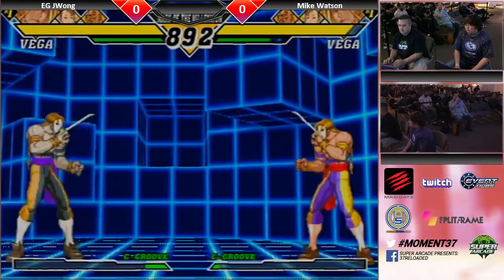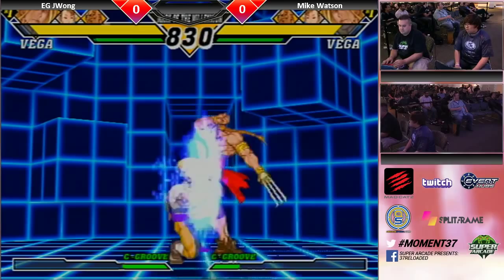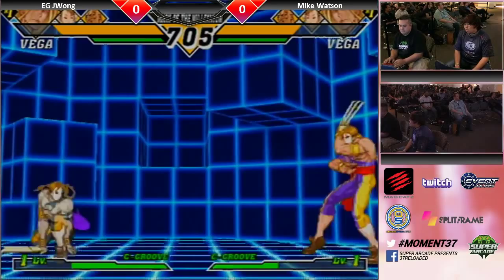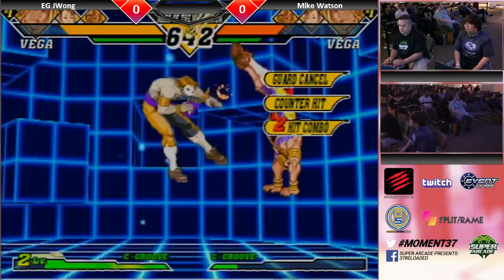EG Justin Wong on the left, Mike Watson on the right. Justin Wong was one of the best in this game in the U.S. He made top eights at Evo a bunch. His Vega, so solid. I mean, he plays a super defensive Vega. And when we saw from Watson yesterday, a very much more offensive Vega. But the interesting thing about it, it might be just matchup dependent because right now Justin is not turtling as much.